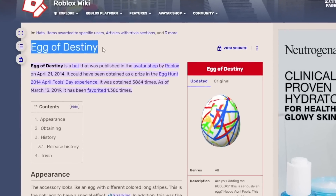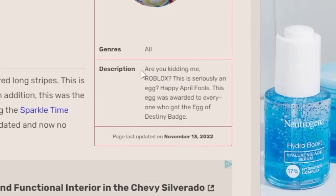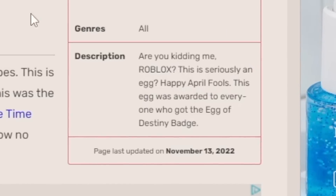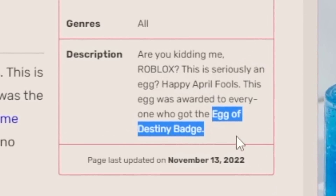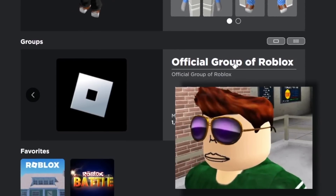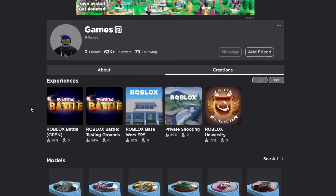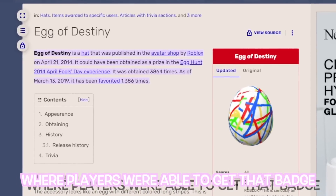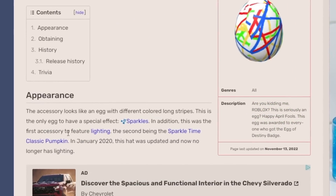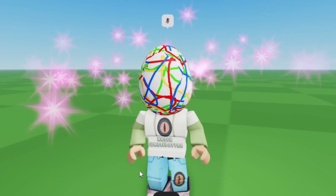This fella here is called the Egg of Destiny, and it looks like crap, and that's intentional. As you can tell by the description here, Roblox uploaded this as an April Fool's Day egg, and it was only awarded to anyone who got the Egg of Destiny badge from a user named Games, who is an official Roblox admin. Back when Roblox did egg hunts, Games uploaded a testing server where players were able to get that badge.